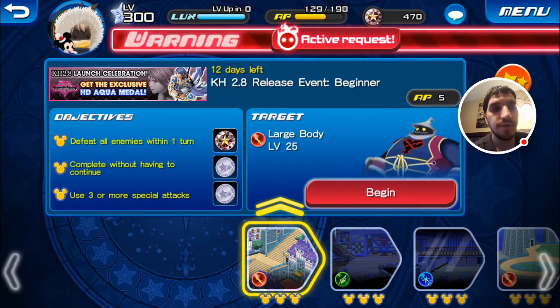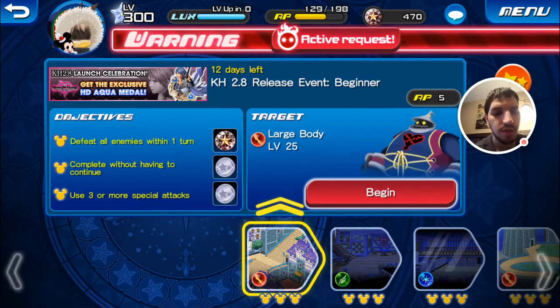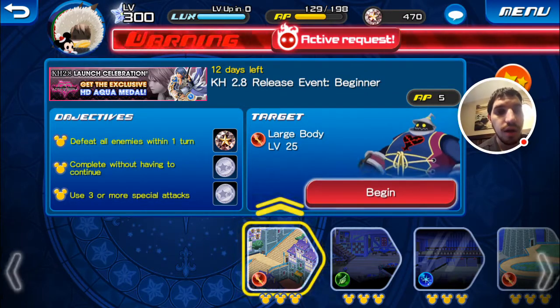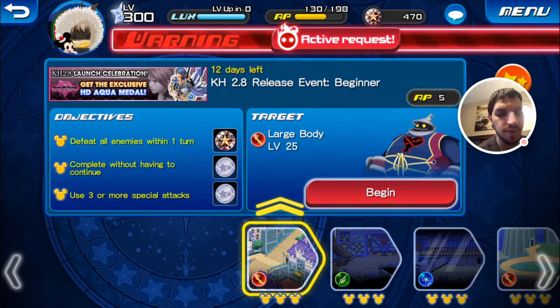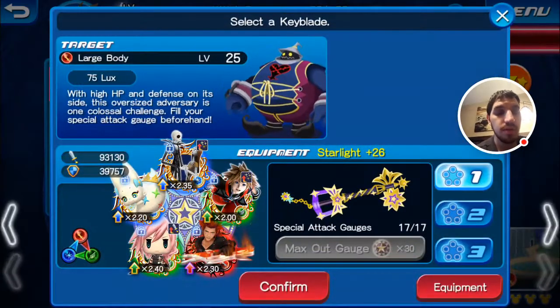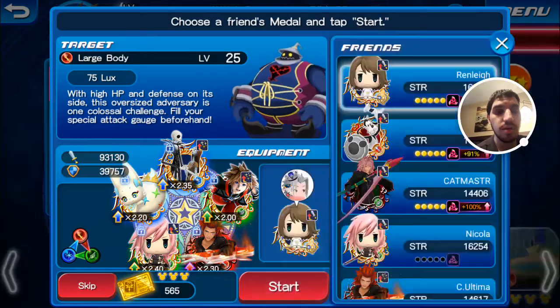These quests get AP-heavy as you go along, so farming may be a little annoying. The Beginner quest costs 5 AP — a Large Body at level 25. Objectives are: defeat all enemies in one turn for some jewels, complete without continuing for some coins, and use three special attacks for more coins. I believe you get 30 of each for the first event.